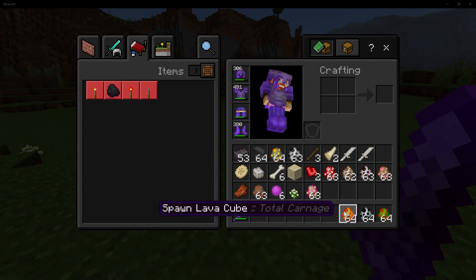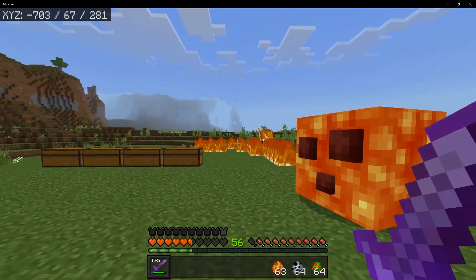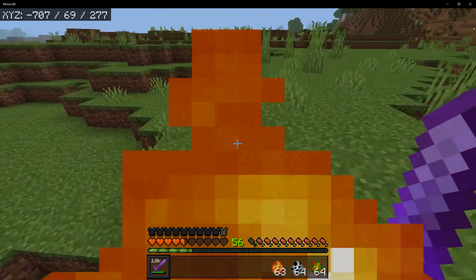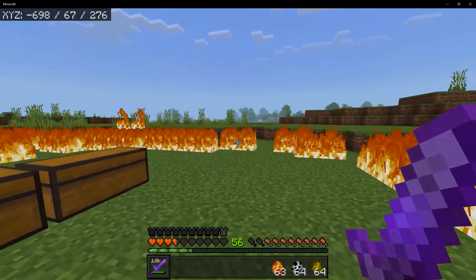Next up is the Lava Cube. To be honest, this one's probably the most destructive one — if you're by your house, he might catch your house on fire. When you take him out, he splits just like a slime. You gotta be careful around these guys — they will catch the ground on fire.